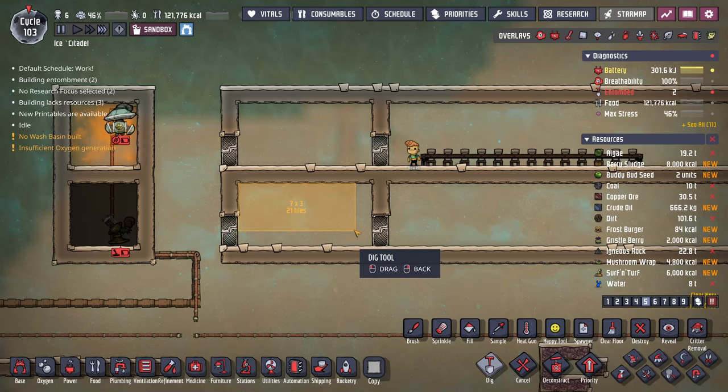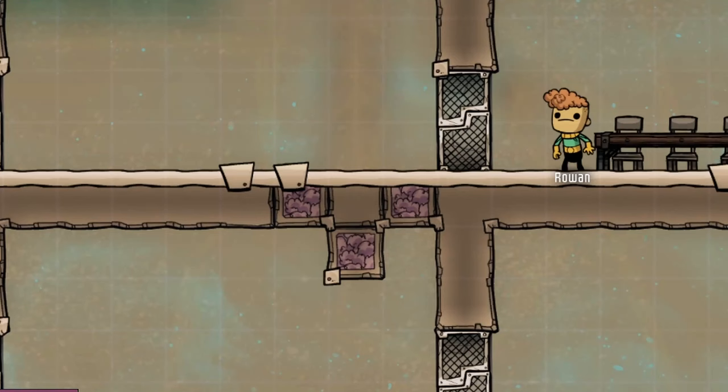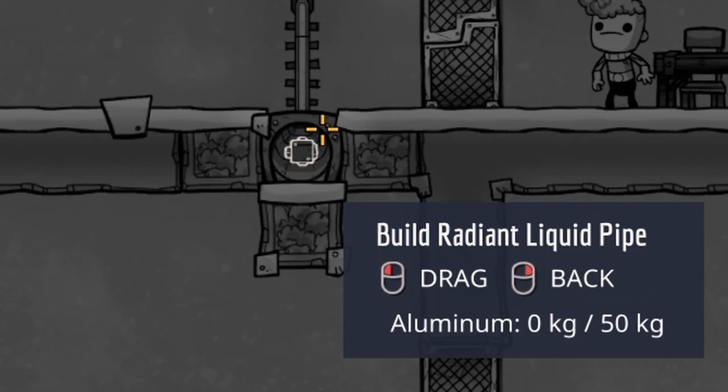To begin, outline two room areas, each measuring 8x4 for easier construction. Place the first three insulated tiles to form a storage spot for our final food. I recommend using Igneous Rock for its thermal conductivity. Construct a conveyor chute in the middle, along with railings and an aluminum radiant liquid pipe.